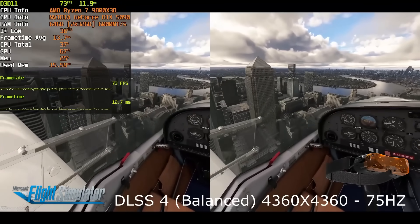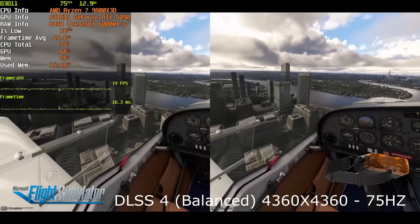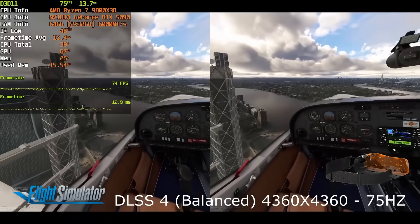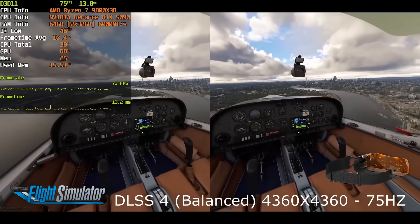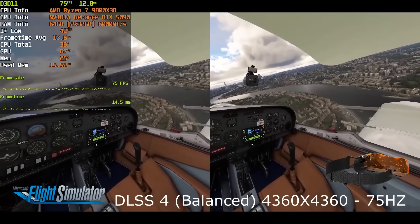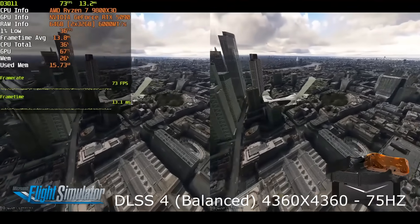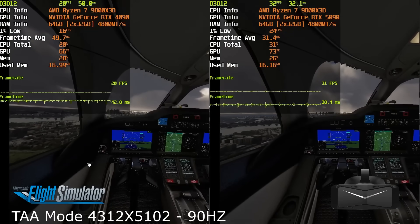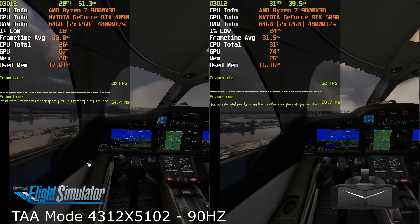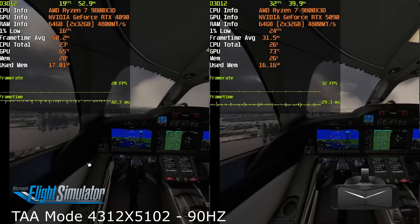It should go without saying that if you're upgrading to a 5090 from a 30 series card — even a 3090 Ti — or even a 20 series card, you're going to see a massive jump in performance. But for 40 series owners, from the 4070 and upwards, it gets a little trickier. Using medium settings or even slightly higher with DLSS 4, the 4070 Super can run the Pimax Crystal Super at a decent level of performance.